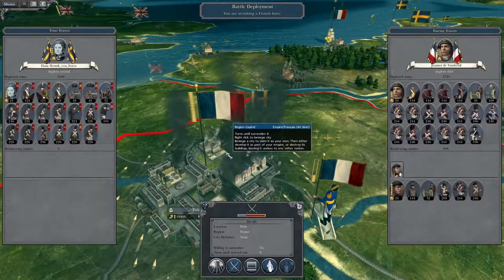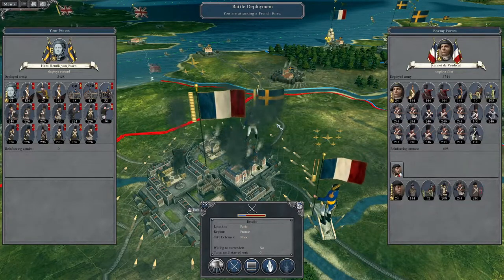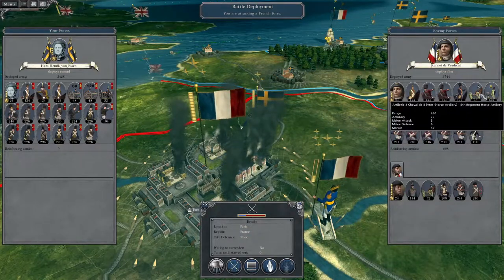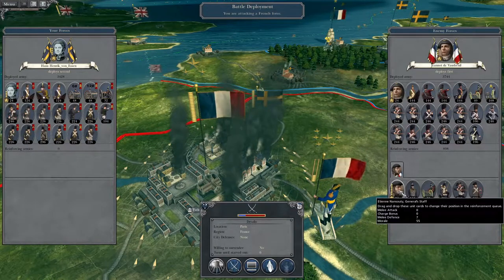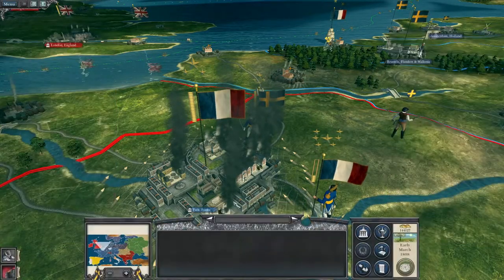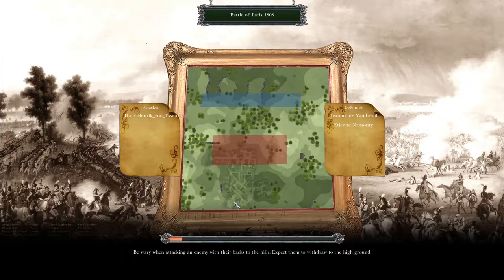Mr von Essen, we're going to attack the French in the city of Paris. They fortunately have a lot of light foot. They have some good units but they don't have any grand batteries, which is something to be thankful for. They have some good generals and the odds are stacked squarely against us. I should really have a force backing them up, but I'm getting a bit cocky — I've fought a bunch of battles without really relying on reinforcements.